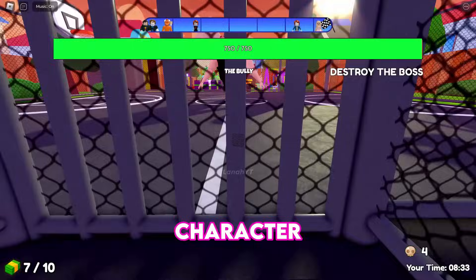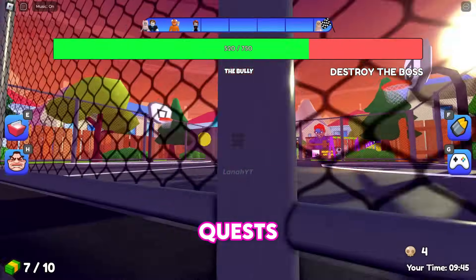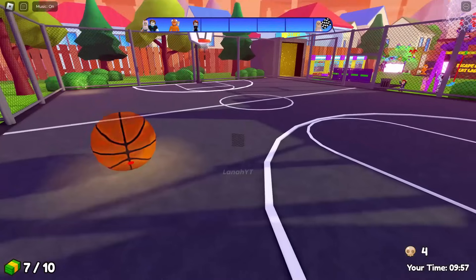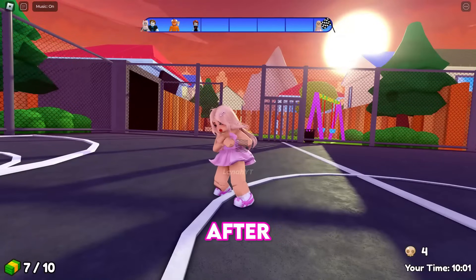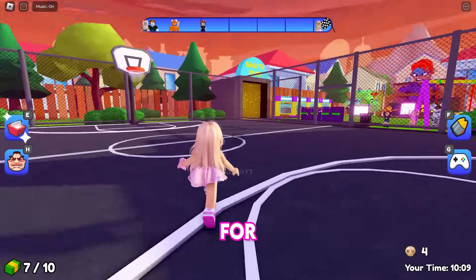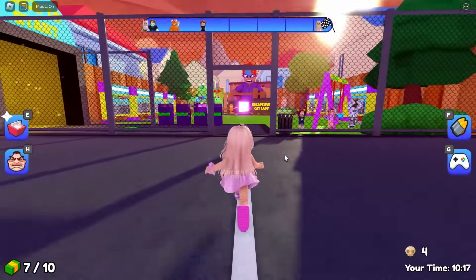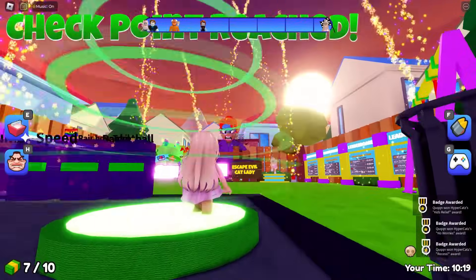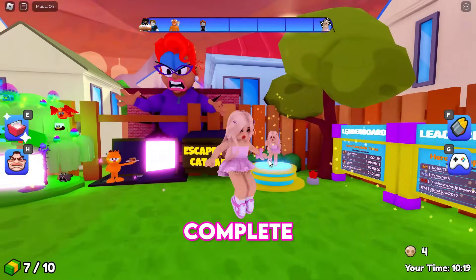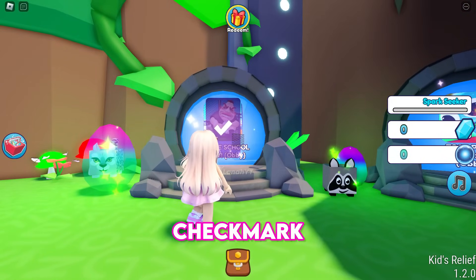At the end of each obby you'll fight a character, and they are very easy to defeat. All portal quests are easy but take time. After defeating the character, find the escape door to receive a badge. This obby took me 10 minutes to complete. Once you've completed a portal quest, a check mark will appear.